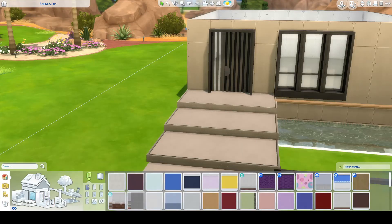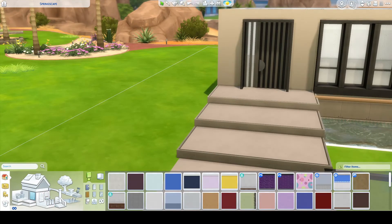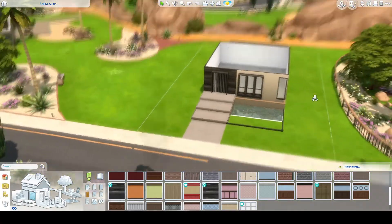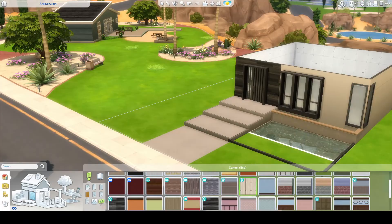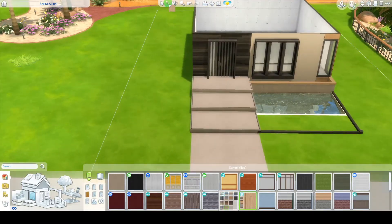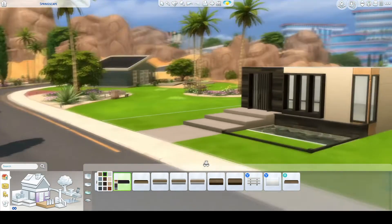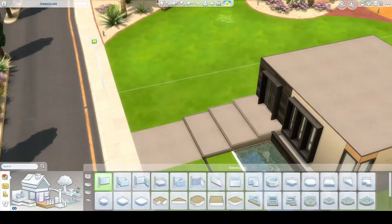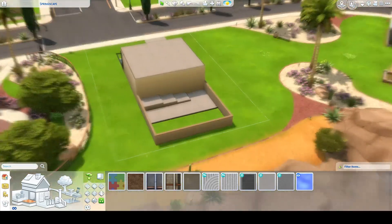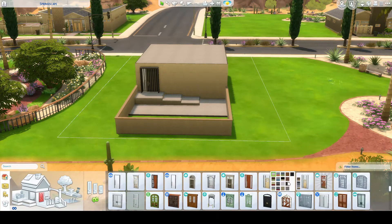For this build, I definitely wanted to go more of a modern direction because I feel like it's easier to hide a plain old square using a modern build where basically anything goes. I don't want to say that making a modern home is easy because it's definitely not. I am definitely like a suburban stan — my favorite thing to build in The Sims is kind of like a two-story standard suburban house you might see in an American suburb. So this was very much out of my comfort zone. I think I've made exactly two modern builds before this, and I was actually really proud of the last one I made. But you'll have to let me know what you think.